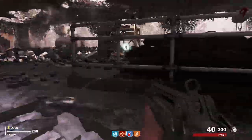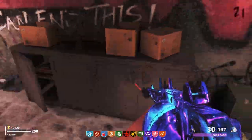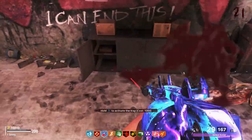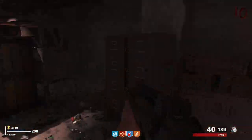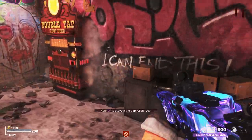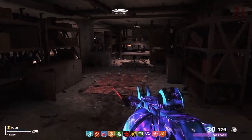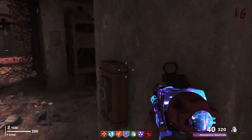Once this is done, head to the roof of the building and pick up the keycard. Next, use the keycard to open up the four cabinets found in the room with power, and pick up the explosives. There is one cabinet found to the right of Electric Cherry, one is up the stairs by Double Tap, and there are two across from each other in the bunk bed area. As soon as you pick up the explosives, you can start planting them.